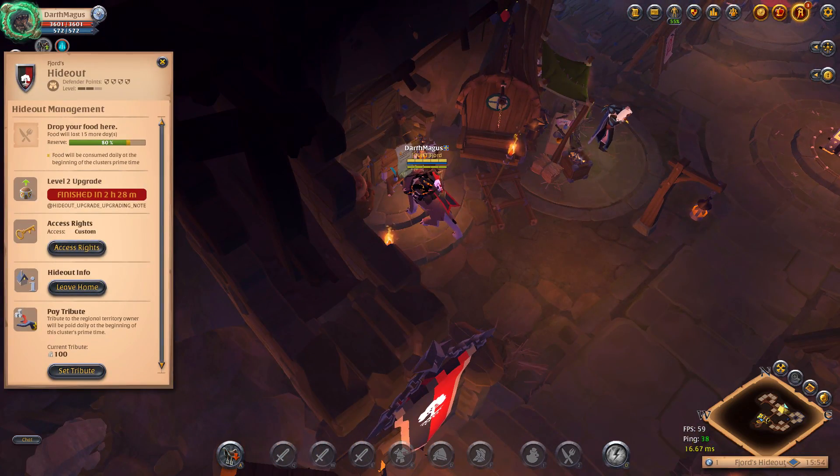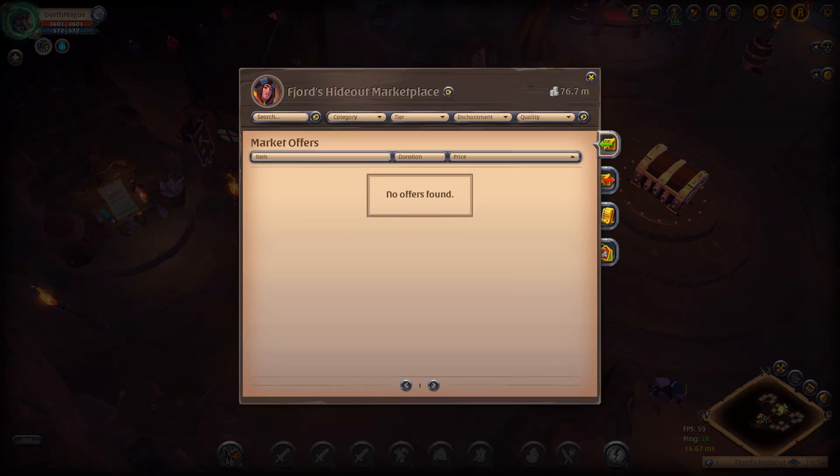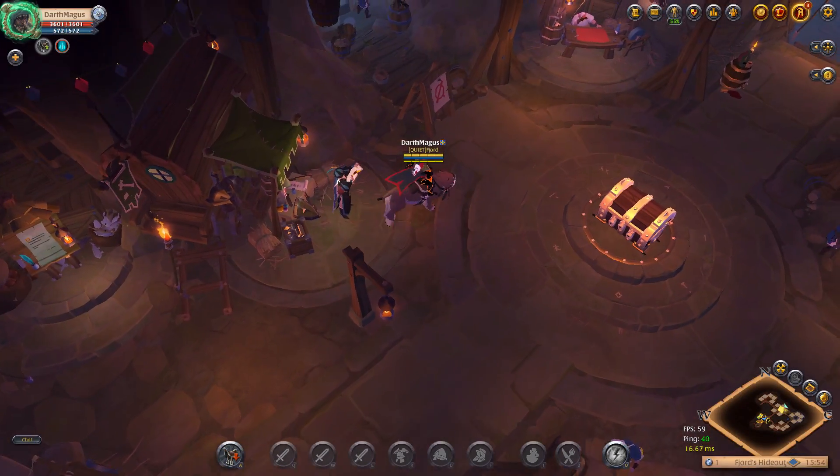You can see it here — hideout level 2 on our management board. And it's actually now upgrading to level 3, so it'll be done in about 3 hours. We also got the auction house here, pretty standard, kind of like on a guild island. This is awesome.